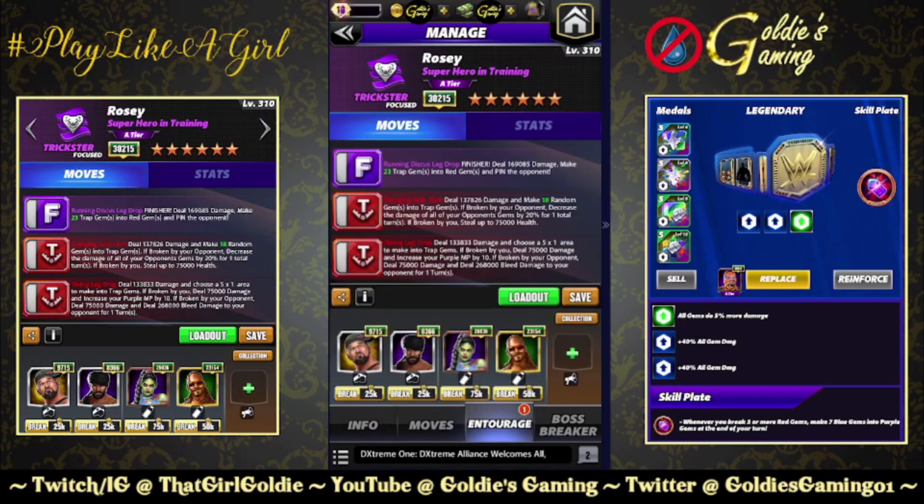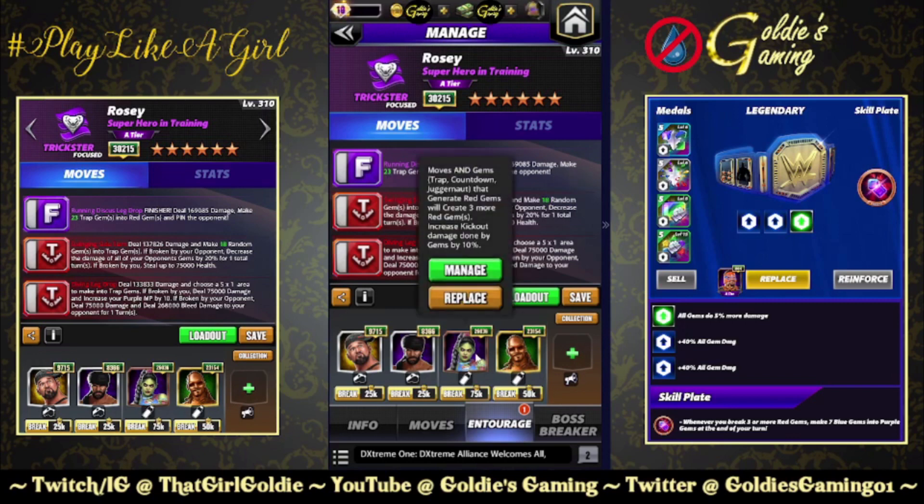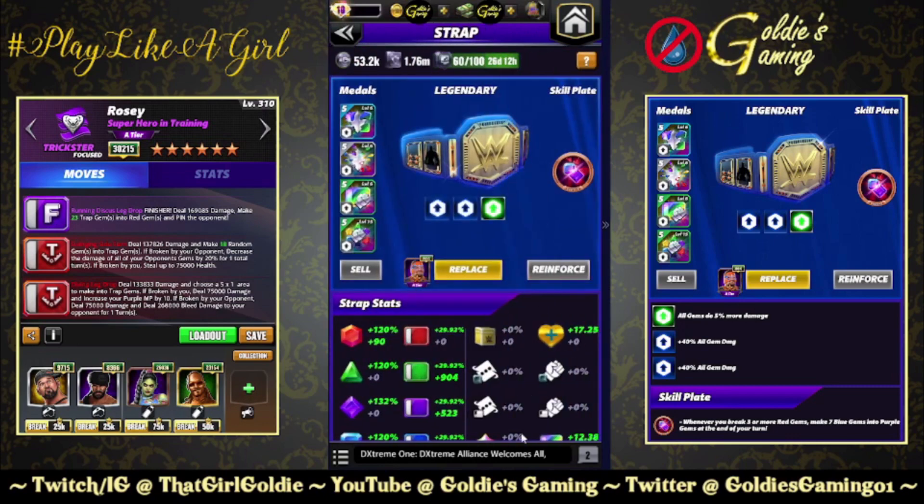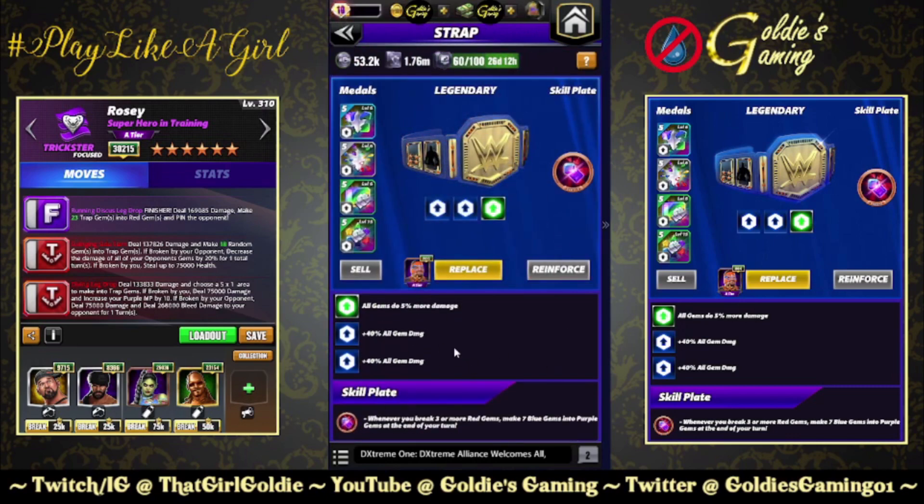Until then, we are going to run Butch for red MP, Jinder for three more traps, and Dakota is also an option if you have her at 26k — two more traps, 50% more damage to your trap gems, which you would use in place of a red gem damage trainer. My shiny brand new six-star Zombie Bianca for three more red gems, and Hall of Fame Snoop for red gem damage. If you have Acro Dragon, that's the play — I do not have him, I'm still very far away, so until then we use Snoop. For the belt, I'm using two sets of Fury 2s — just a standard 5% gem damage boost — and the Twilight Ritual Plate. Whenever you break three or more red gems, make seven blue gems into purple at the end of your turn, which is just going to help clean up the board a little bit.